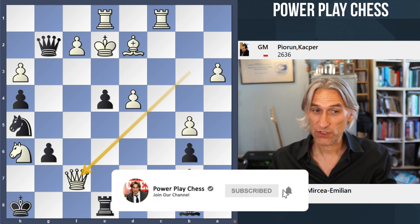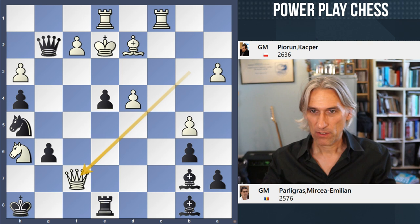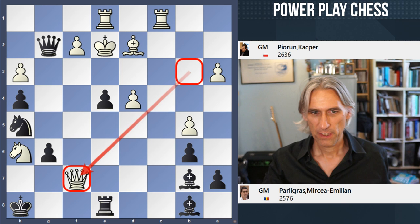Two strong teams, two strong players here — Piran against Paligras. You can see that Piran with white has just swooped the Queen down to f7, attacking the rook and attacking the bishop. White is also rook for bishop ahead.